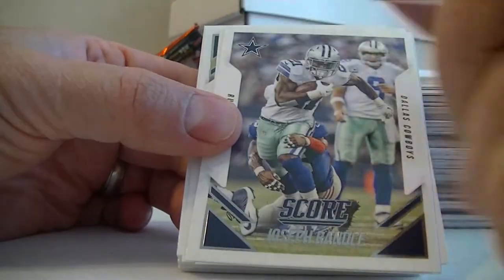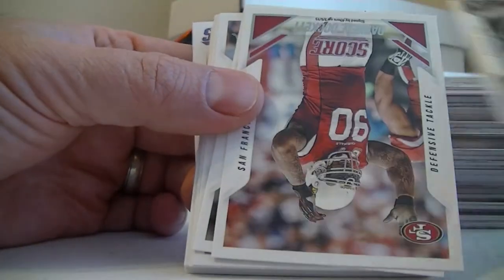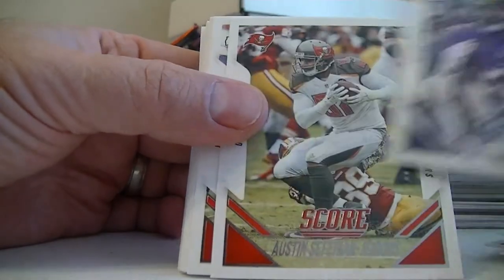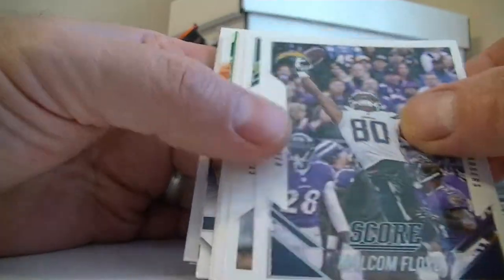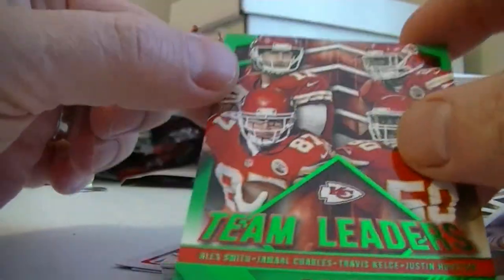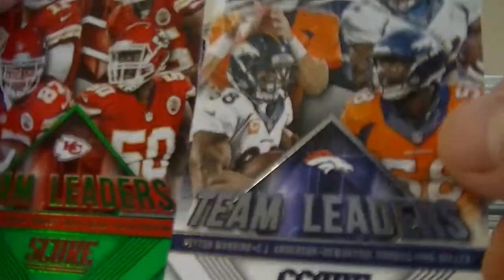There's a Russell Wilson in the pack. What does the back look like? I have the cards every which way again. The rookies must be in the back here. A lot of base cards. We got a Team Leaders - the Chiefs: Alex Smith, Charles, Houston - and these are not numbered. I don't know if that's a green parallel or what. Yeah, it is, because there's the Broncos Team Leaders - there's a little short print parallel.